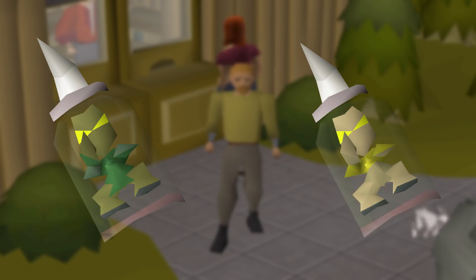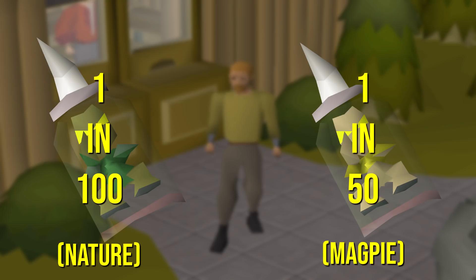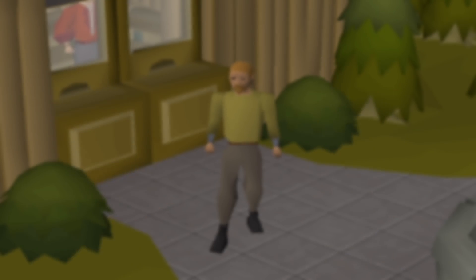Just to remind anyone out there: Nature Implings have a drop rate of 1 in 100 to receive a hard clue, while Magpie Implings have a rate of 1 in 50. So obviously Magpie Implings are better, but at a cost of losing just a little bit of money.